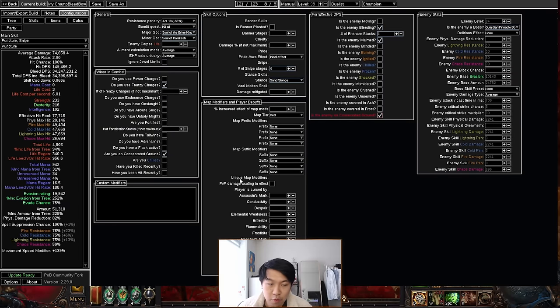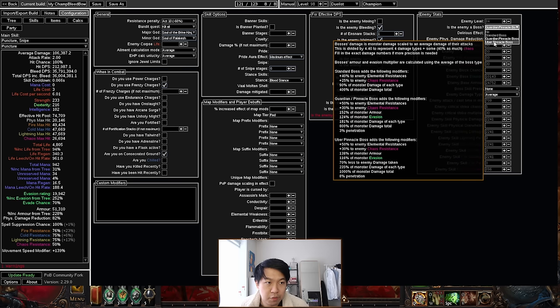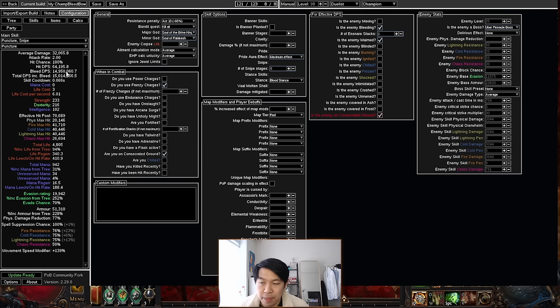In terms of POB DPS, I'm sitting at 34.2 million bleed DPS with my Pride aura at initial effect and in sand stance. If I set my Pride aura to max effect it gives me a warning saying I've exceeded my in-game limit. The DOT cap is about 35.8 million - POB will warn you that you've exceeded the in-game limit, so getting above this doesn't give you any more damage. I'm sitting at about 15 million DPS for pinnacle bosses; I think around 9 or 10 million is enough for pinnacle bosses if you understand the fight mechanics.